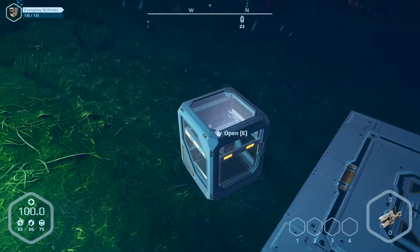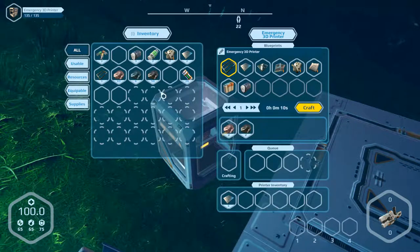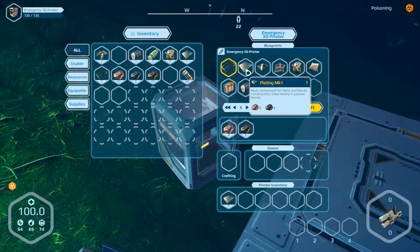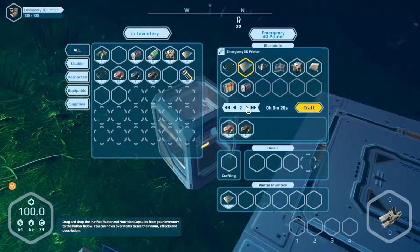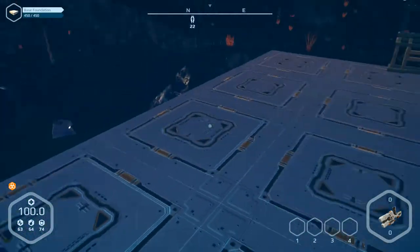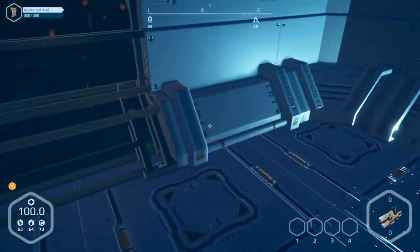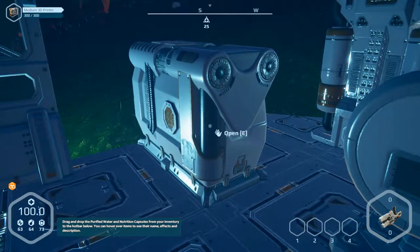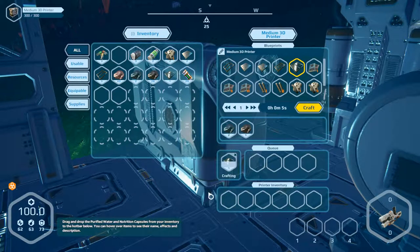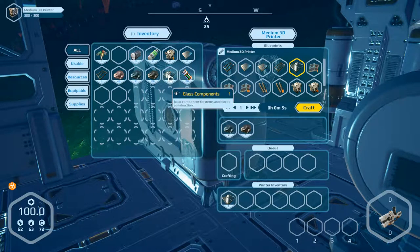Exit and go to the 3D printer. We can produce plating — 10 of them. Exit and go to the other one. We need glass components. Open this and produce glass components — two of them, one and two.